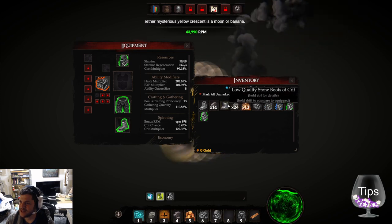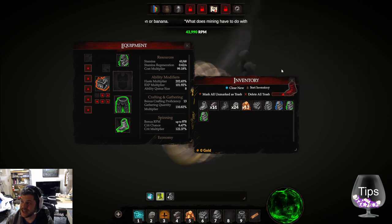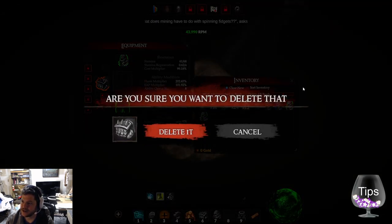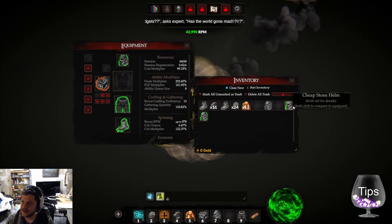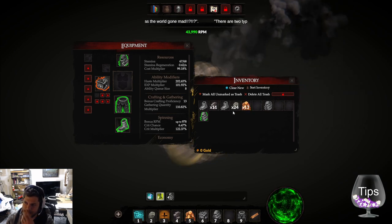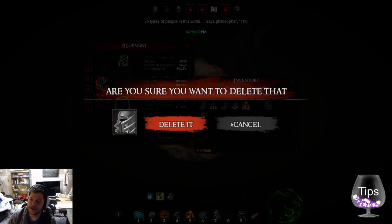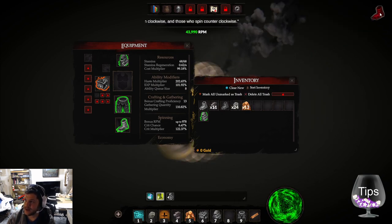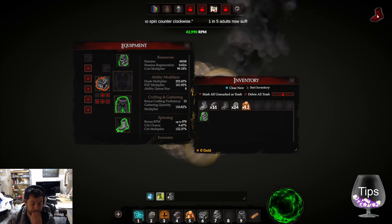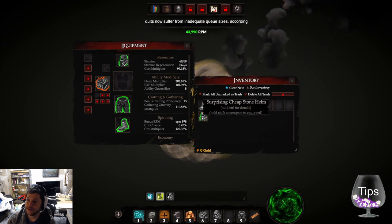I wish I could long-press or drag to a trash can — like just drag it into a corner trash zone. The reason you need a confirmation is so players don't accidentally trash items. But if there's a trash can in the corner and I drag it there knowingly, that might be a better UI experience. I'm just gonna trash this.